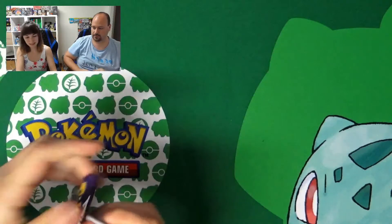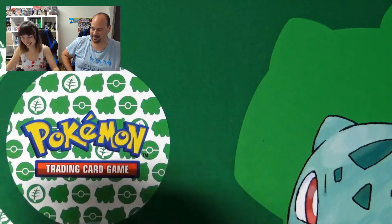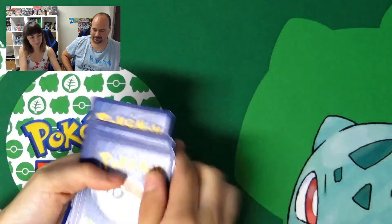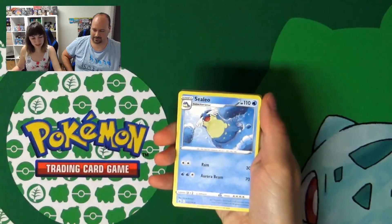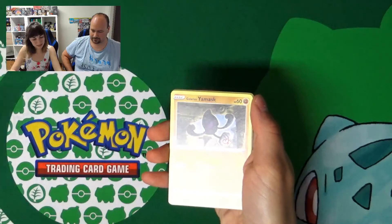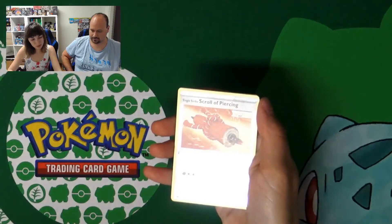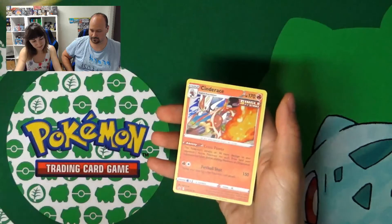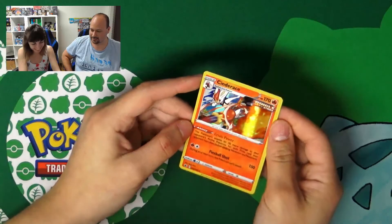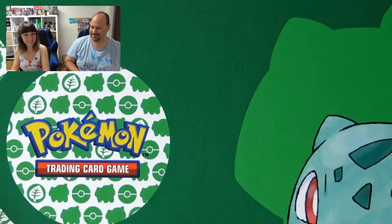My last pack. Let's see if I get at least a holo — because I found practically nothing. Only common rares. Water Energy, Seel, Ducklett, Snorunt, Castform, Yamask, Swinub, Seel again — Scroll of Piercing Reverse — and... a Holo! Yes! Cool! I had a holo right at the end. Maybe next time I should call for a full art — that would be better.